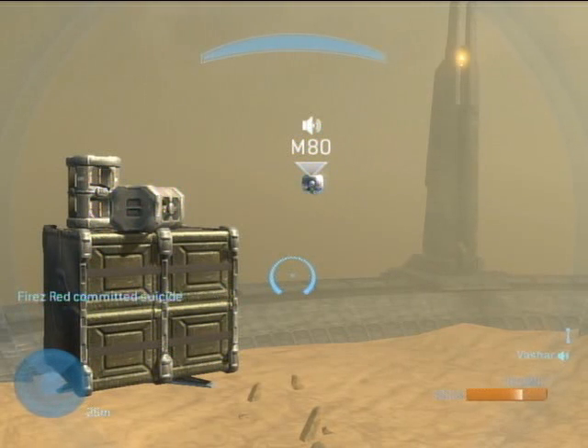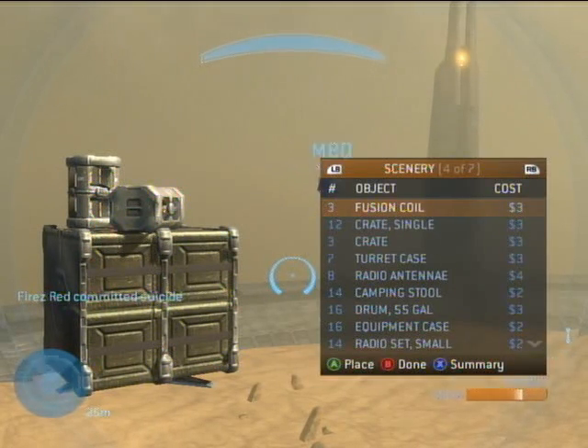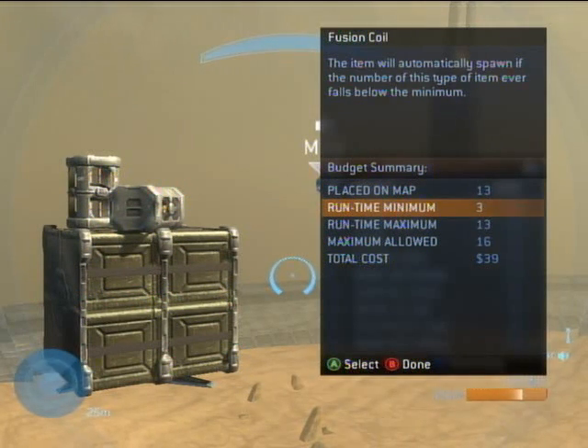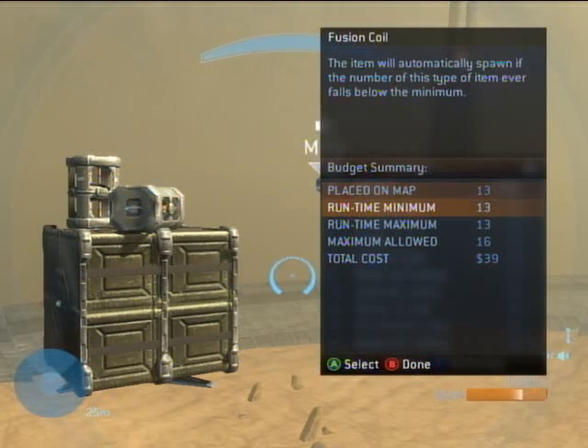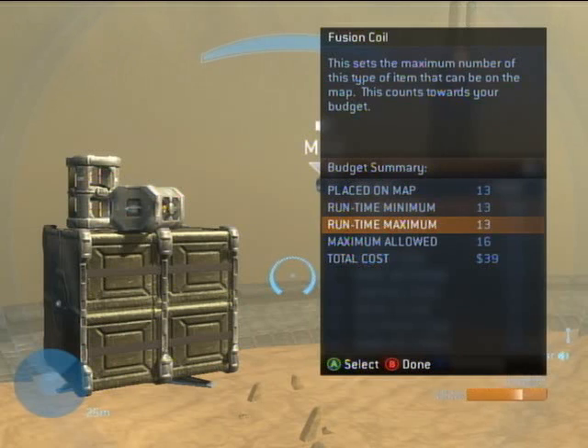Once the fusion coil is set, press X to open the item spawn menu and highlight 'fusion coil.' Press X when 'fusion coil' is highlighted to bring up the item list. You should see, in this order: placed on map, runtime minimum, runtime maximum, maximum allowed, and total cost. The runtime minimum should normally be at zero, but when we want to make items instantly respawn, set the runtime minimum to be exactly the same as the runtime maximum. In this case the runtime maximum is 13, so we'll set the runtime minimum to 13.